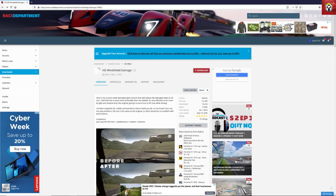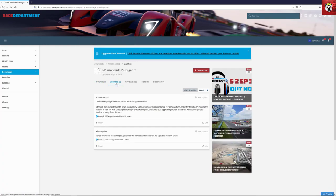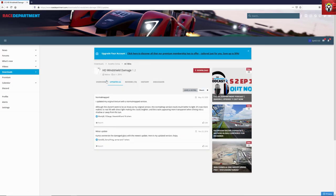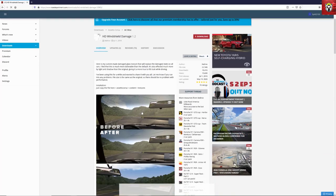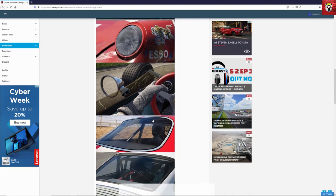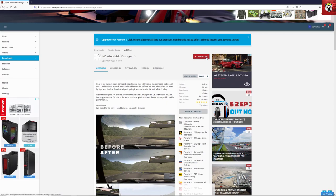The first one up is HD Windshield Damage. As with all my videos, all the links will be in the description below. This is a fantastic little mod that was originally out in 2016 and was updated in May this year. It changes the graphics on the broken windshield in Assetto Corsa. Looking at the before and after pictures, it's not just the decal — it's actually the way the light reflects through the glass.